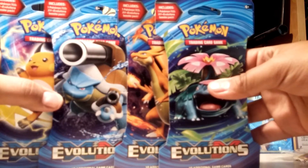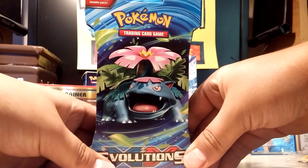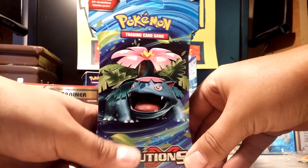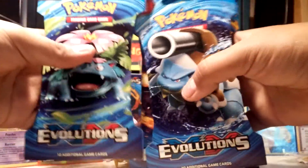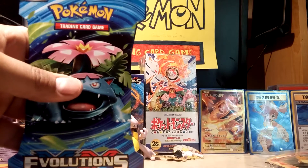I also picked up all four booster pack artworks since they were available. These won't be released anywhere else until later, so right now you can only get them at Toys R Us. I thought I'd share my openings — let's go ahead and open up starting with the Venusaur pack.